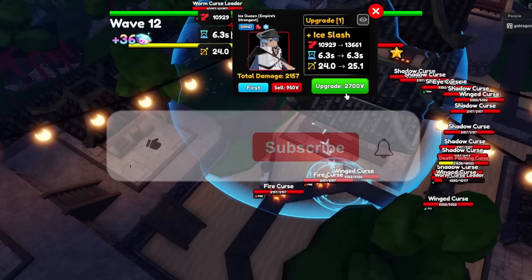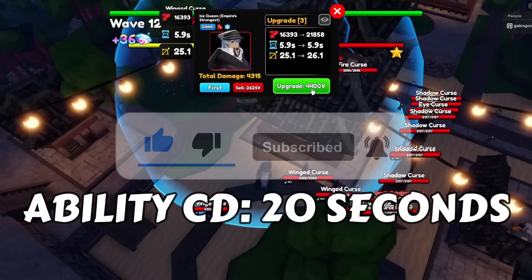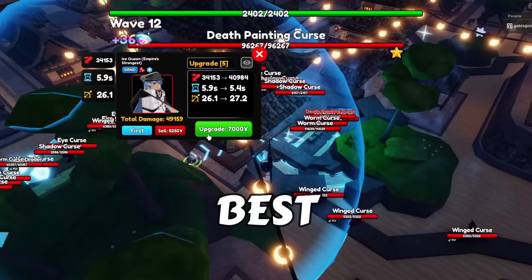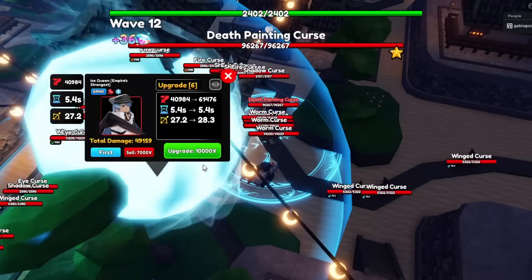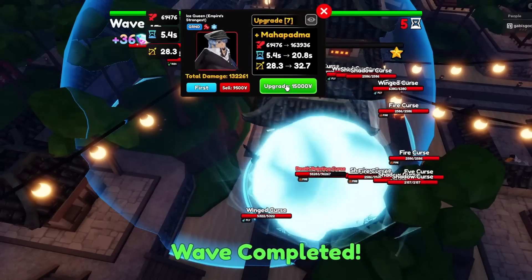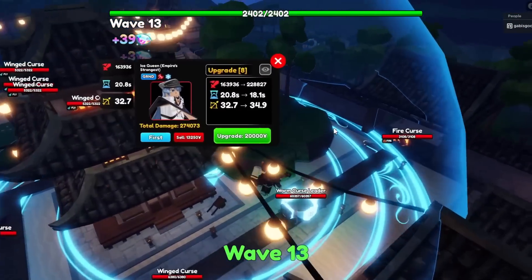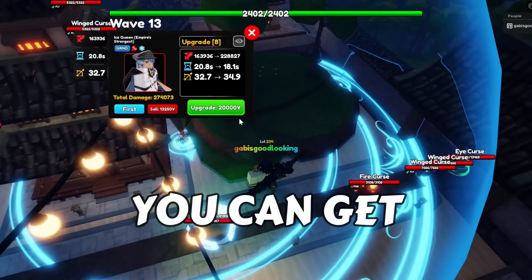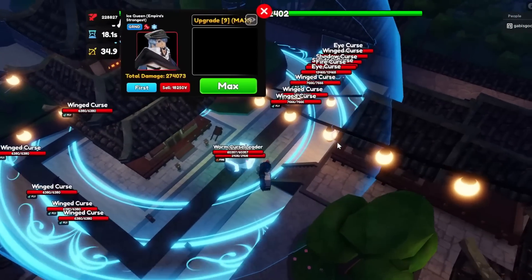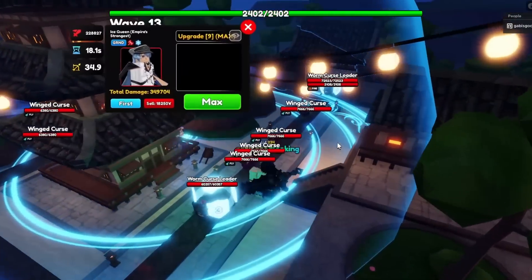Ice Queen is still very valuable in Update 10. Her stats at max upgrade and max level are 200,000.18 damage with a 20-second cooldown, making her DPS 10,000.93 — one of the best in Update 10. At upgrade 8 she can freeze ground opponents for 2 seconds. Ice Queen is a limited unit from the secret ice portal, so I highly suggest getting more than one as her trading value may increase.